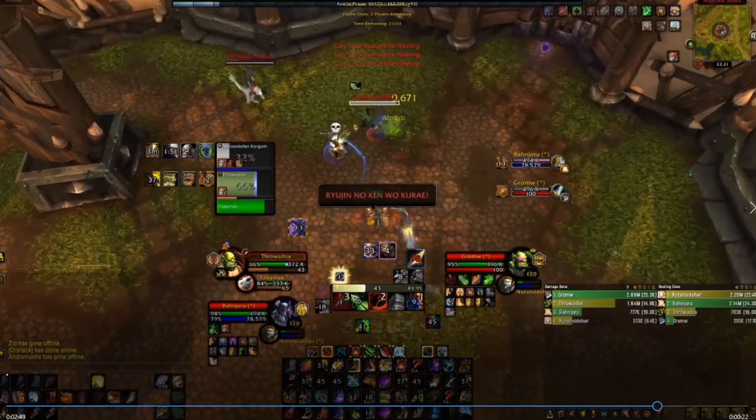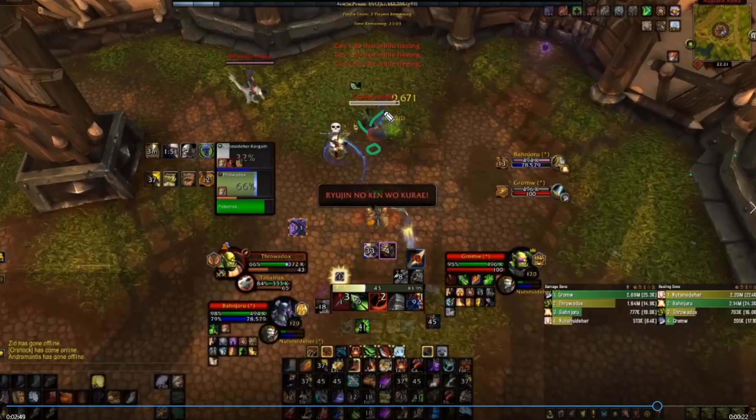Right here would have been a good time to use your knock. Your priest is in a stun, you have knock, and you have harpoon available. You can knock the warrior off and harpoon route them away to give your priest some space.